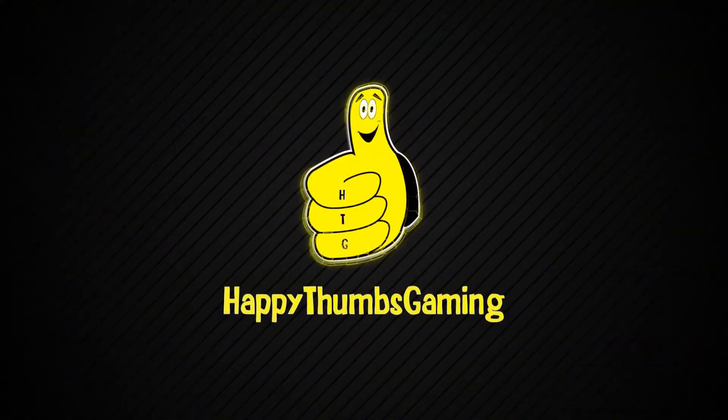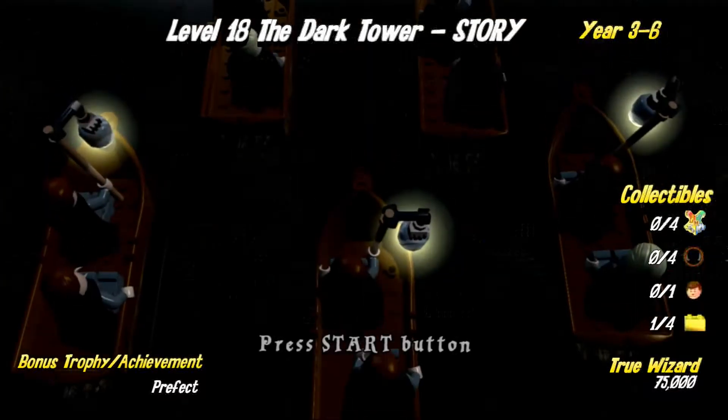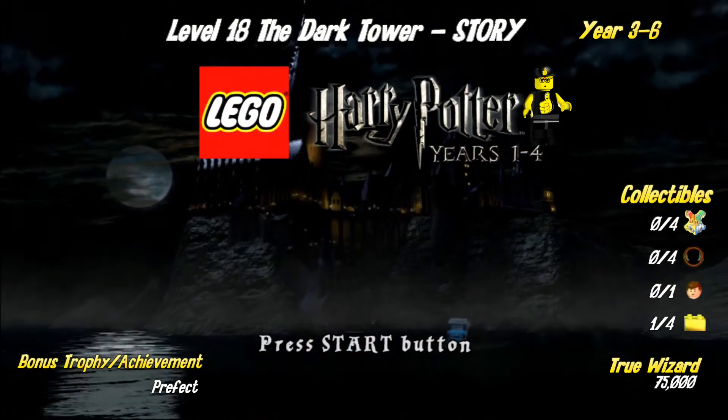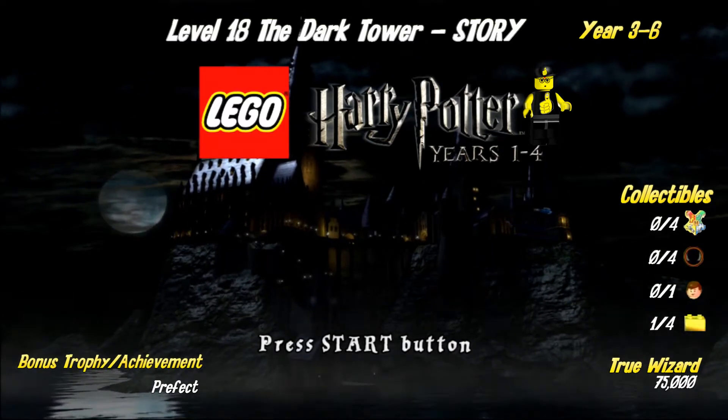Happy Thumbs Gaming, we shall! Hey everybody, it's Brian with Happy Thumbs Gaming. Today we're checking out level 18, the Dark Tower story for Lego Harry Potter years 1 through 4. This happens to be year 3-6, which is the last one, so we're going to graduate into year 4 with this.